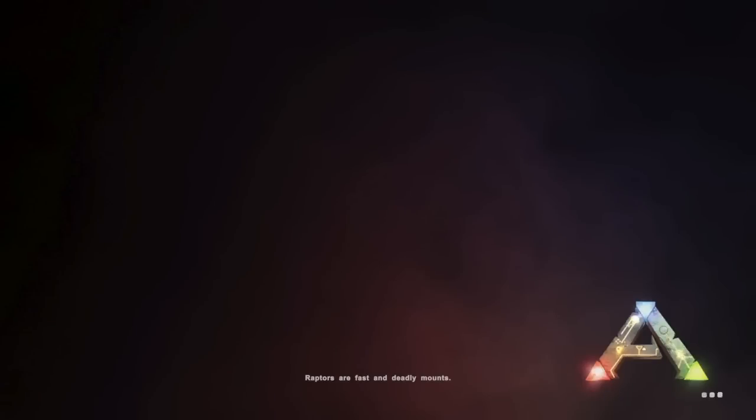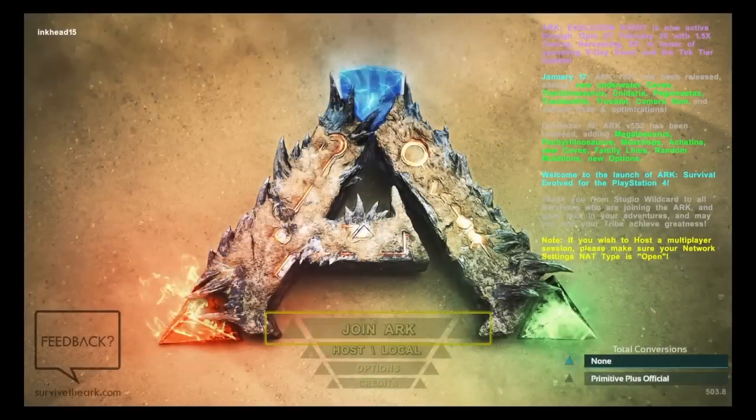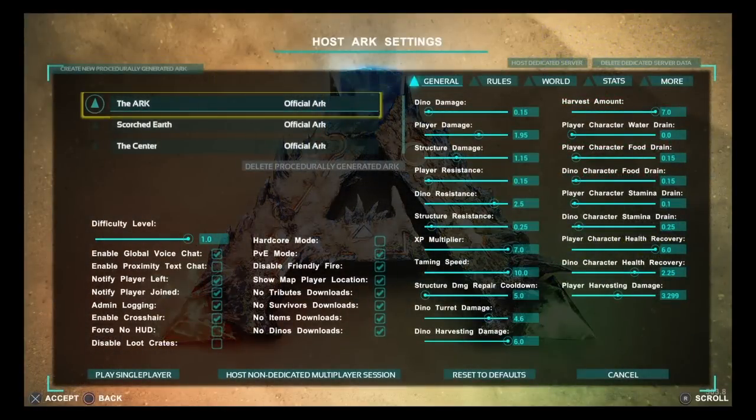So what we're going to do is exit through the main menu. It'll save your game exiting out like that — going to the menu saves your game wherever you're at, anytime, so you never lose any data. The host local already has my settings the way I like.